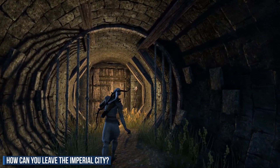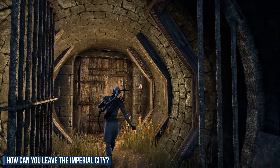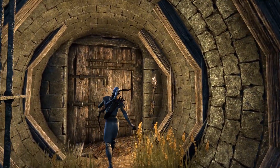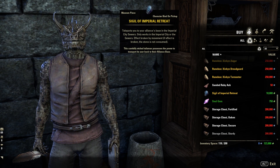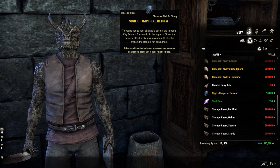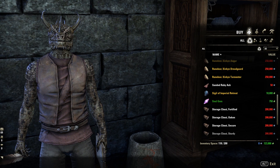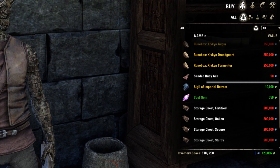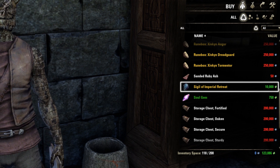If you want to leave the Imperial City, go back to the door that leads back to Cyrodiil and you will be ported back to one of your Alliance base camps. Another option is to use the Sigil of Imperial Retreat, which will port you from anywhere in the Imperial City directly to your Alliance base in Cyrodiil. You can buy the Sigil at the Telva General Merchant in the Imperial City sewers for 10,000 Alliance Points.